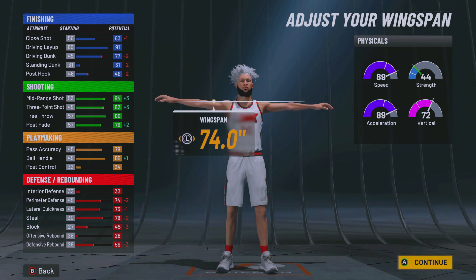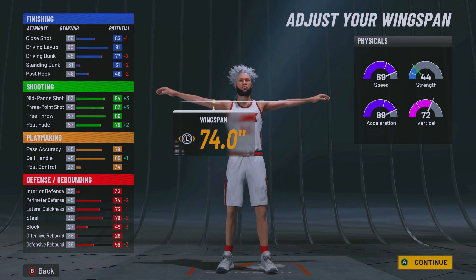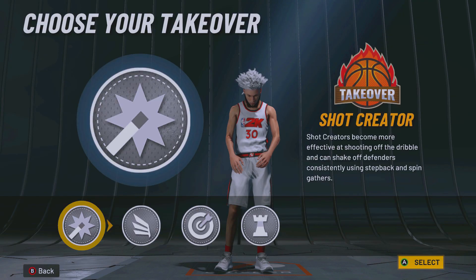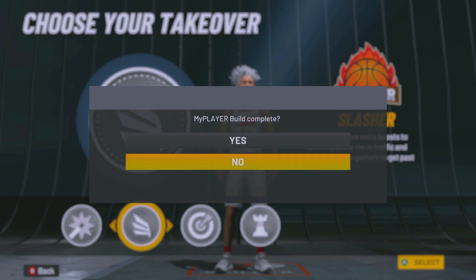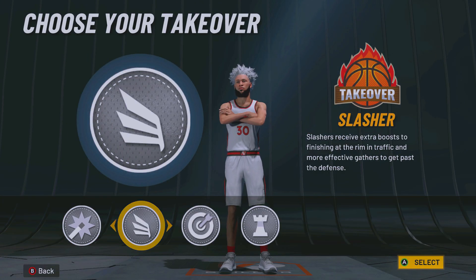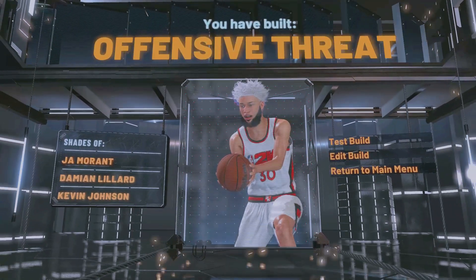For the height you want to make sure it's 6'2. Weight go to the minimum on all these builds — minimum weight. For the wingspan you want to go all the way down. Off rip this build's gonna have an 85 ball handle, 82 three-pointer, and 77 driving dunk. This build does get contact dunks — in takeover since slashing takeover gives you plus 10, you're gonna have an 87 driving dunk.